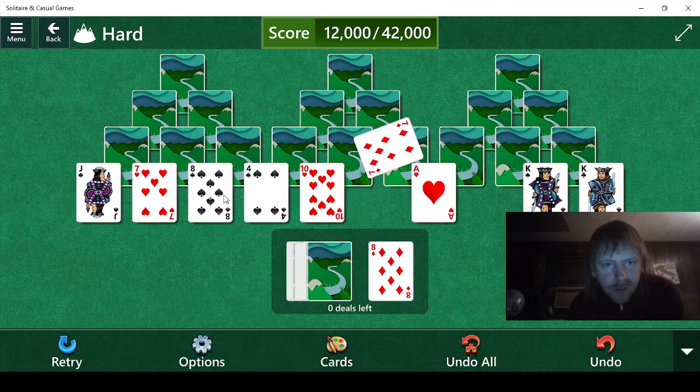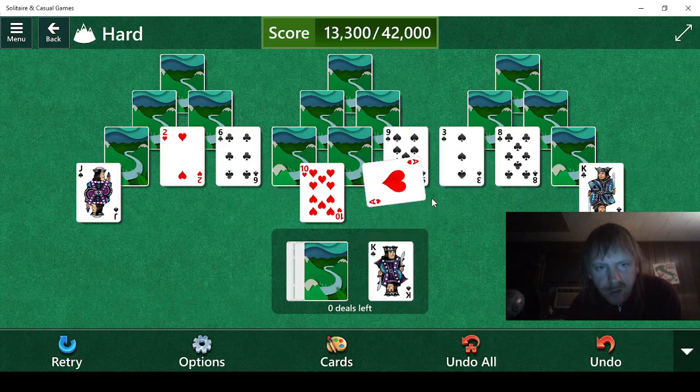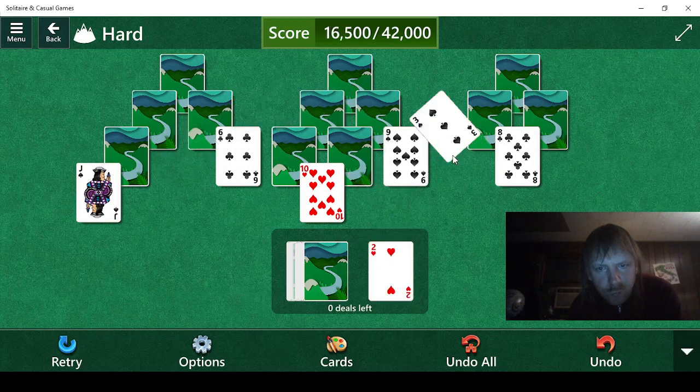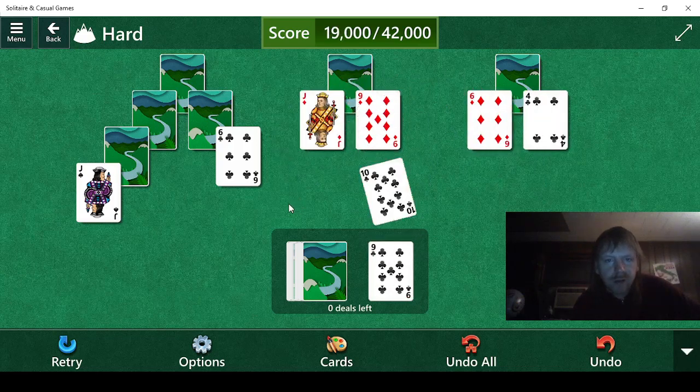8, 7, 8, 7, 8, 7. 8 doesn't help. 5, 4 — 6 doesn't help. Ace, King, Ace, King, Ace, 2, 3. Jack, 10. 9, 8. 9, 10, 10. 10.